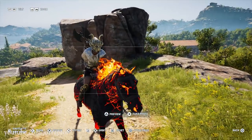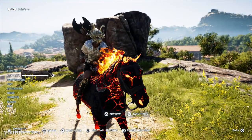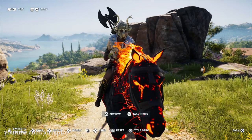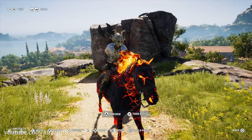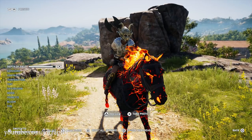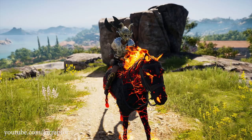We also got an update to photo mode with a new contrast option, an option to hide headgear without going to the inventory, more grid options, improved autofocus, a preview button that shows the picture without the UI, and new vogue and bloom options, plus the camera angle increase from 45 to 90 degrees.